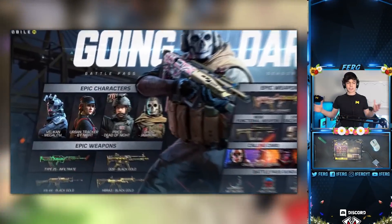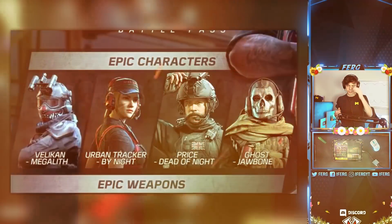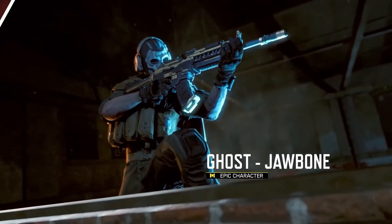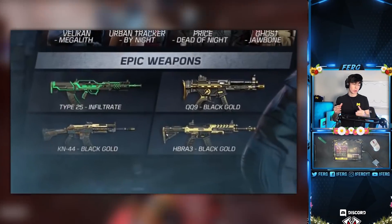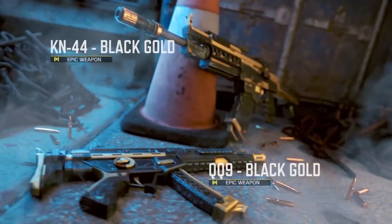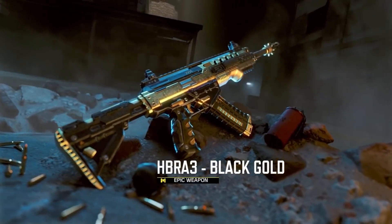Here it is. At the top left they have the epic characters with Villiken, Urban Tracker, Price, and Ghost, all with their own special unique versions. Below that it's the epic weapons, the Type 25 Infiltrate, and three different black and gold skins.